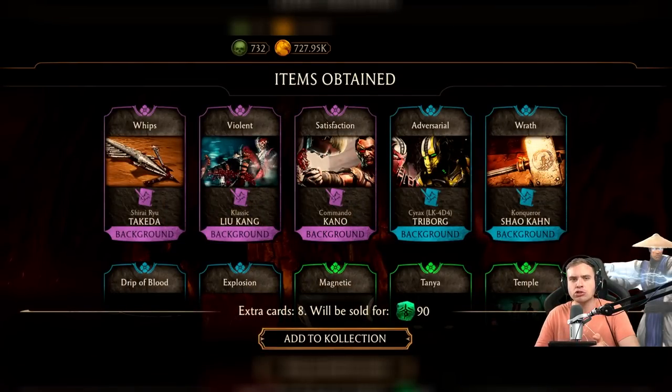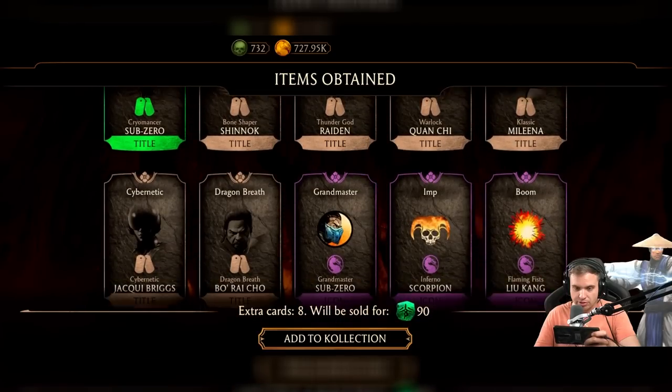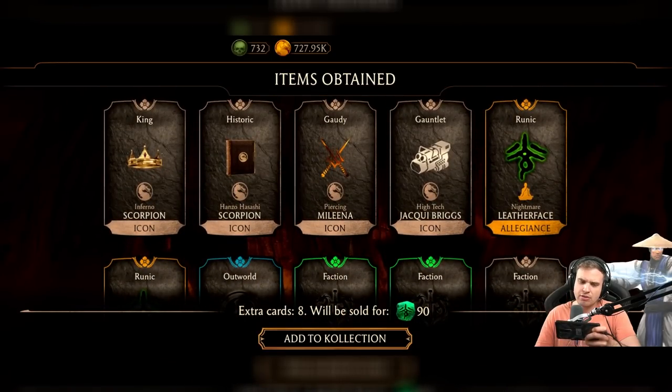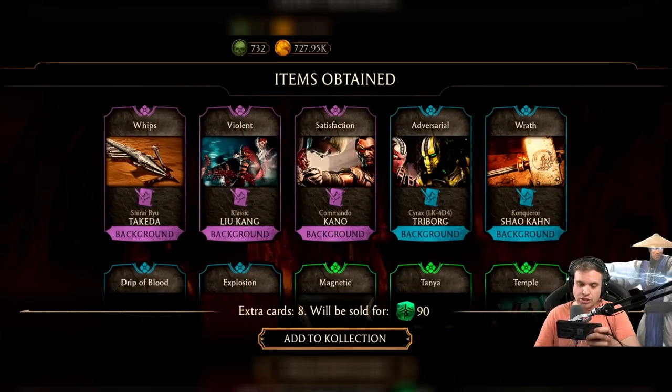I'm hoping to get MK11 Scorpion legendary victory stance, it's amazing. Okay, we got a bunch of backgrounds — wow, that's a lot. Nothing legendary here... wait, legendary! Runic Lederfer. Interesting — you can get feats of strength for characters you don't even have. I thought you could only get feats for characters you do have.